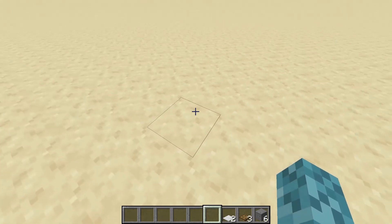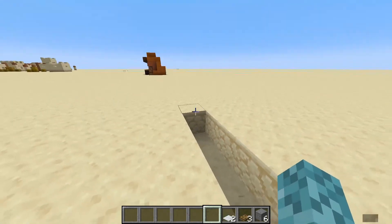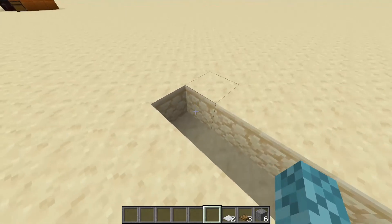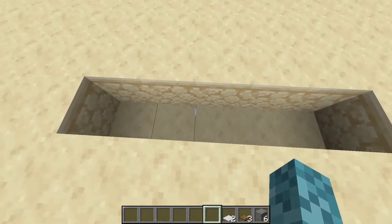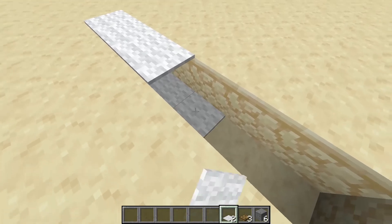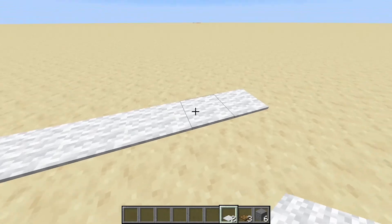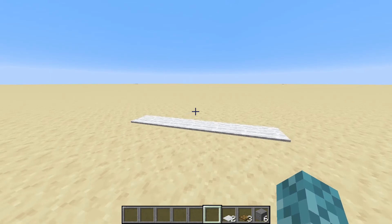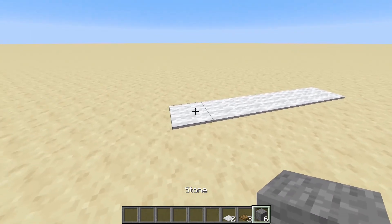The first step to making your villager trading hall is knocking out a couple of blocks underneath where you want your villagers to be. They'll be resting on top of carpets that we put under here, and the number of blocks you break equals how many villagers are going to be in the system. For this example, we'll do six. Six is a pretty good amount. You'll want to decide how many librarian villagers you want, how many villagers you want to make emeralds - like if you're doing the stick trade with the Fletcher, you might want two or three of them. For here, we'll just do six, keep it nice and small.